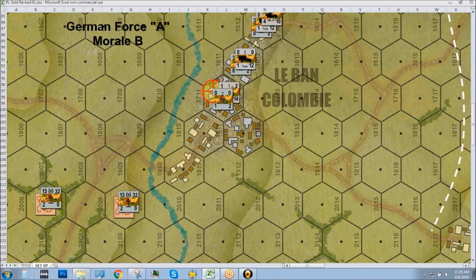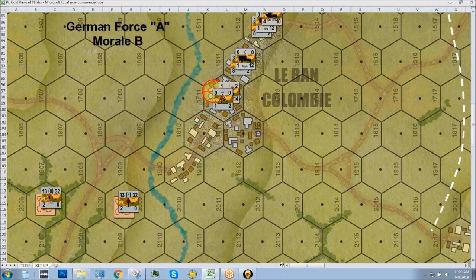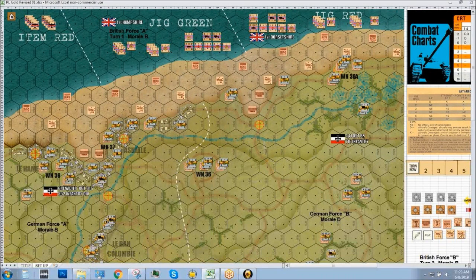Unlike Panzer Leader, the artillery mission affects every unit in the hex equally and separately. At a high level, the British are coming on at the historical landing beaches — Jig Green and Jig Red. The British are divided into two assault beaches, so one of you can play 1st Hampshire and one of you can play 1st Dorsetshire. Historical records I've found only have A and B companies of both these line battalions coming in with the first wave.